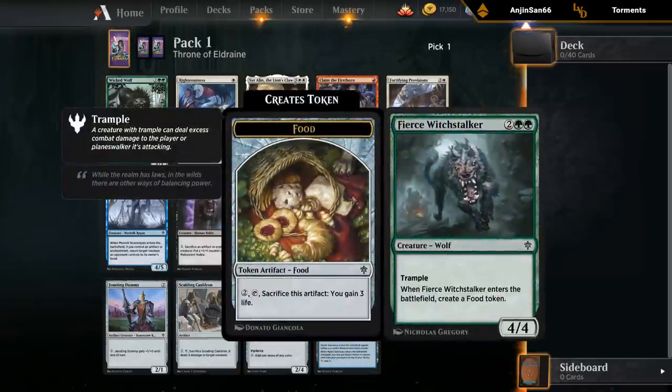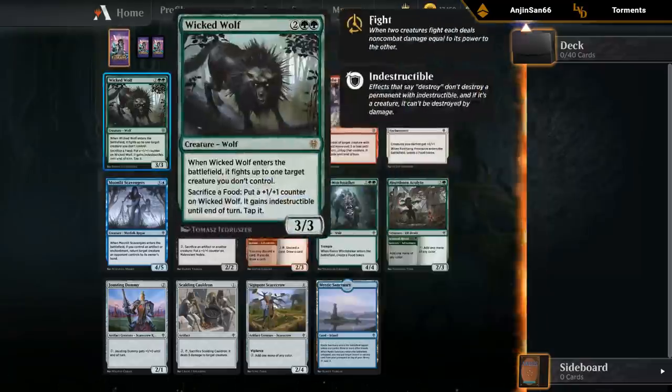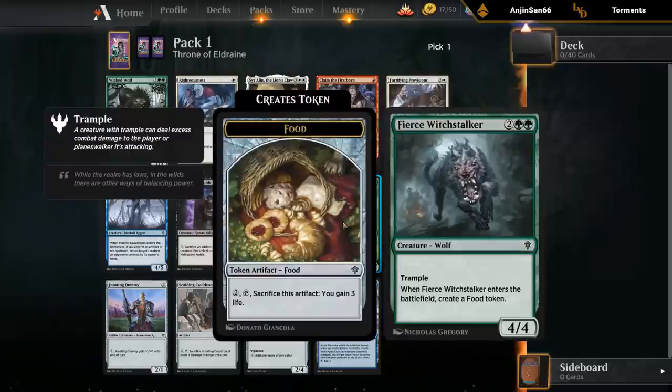We've got Fierce Witchstalker — four mana, four four Trample, and it makes a food. This card seems quite good, especially if we've got some food synergies. But just a four four trampler for four is quite good on its own. Definitely a card I would pick pretty highly.